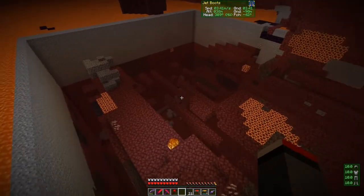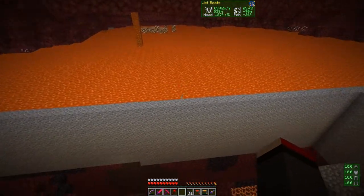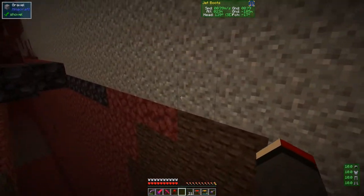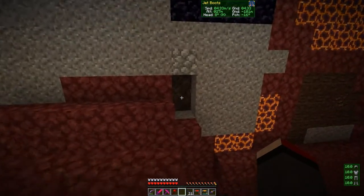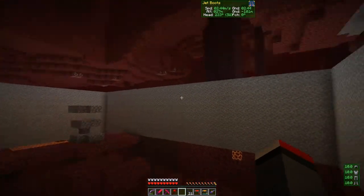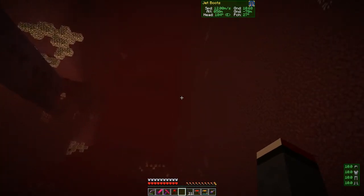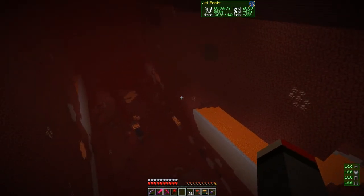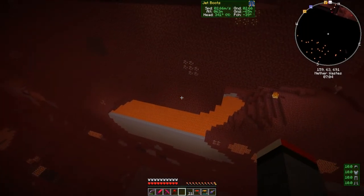I've quarried most of this area. There are quite a few ghasts that spawn because I started with a bigger area - probably a mistake. What I've done is lava disrupts the quarrying because I'm starting from the top and going down. What I did here is I put in some gravel and just used gravel to let it sink down and block off the lava. The one thing you've got to watch out for is soul sand - if lava hits gravel on soul sand it just breaks and disappears.